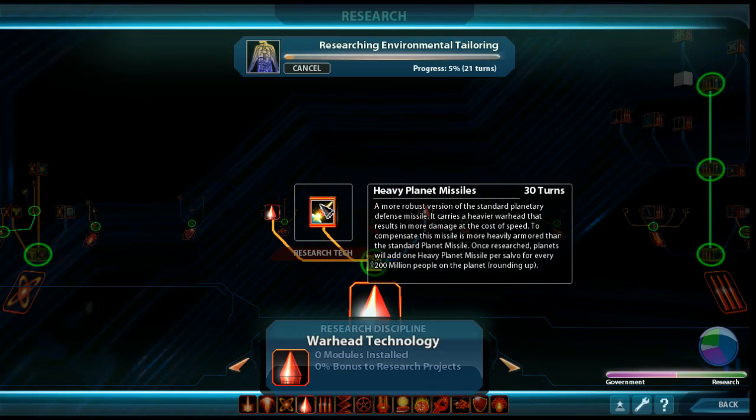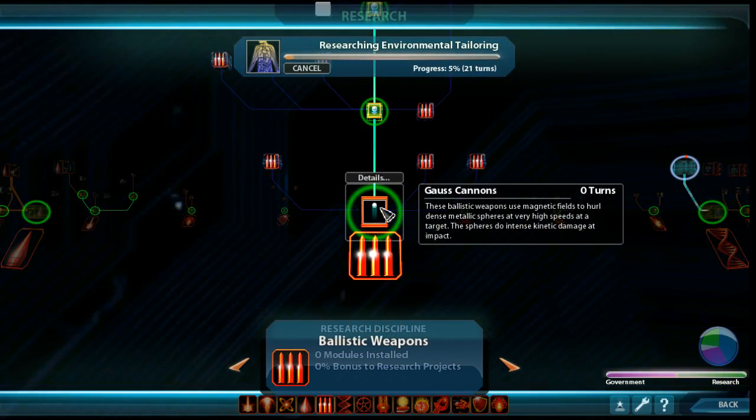I'll have to see if mines are worth investing in. Missiles are nice to upgrade. Heavy planet missiles are a great upgrade - by default each planet has missile batteries to defend itself, which can be very powerful for a fully developed colony. Heavy planet missiles will add to that, making your systems even better equipped to defend themselves. Also, any missile turret on a ship will automatically become more powerful as you research different missile technologies, so you don't need to retrofit your ships.